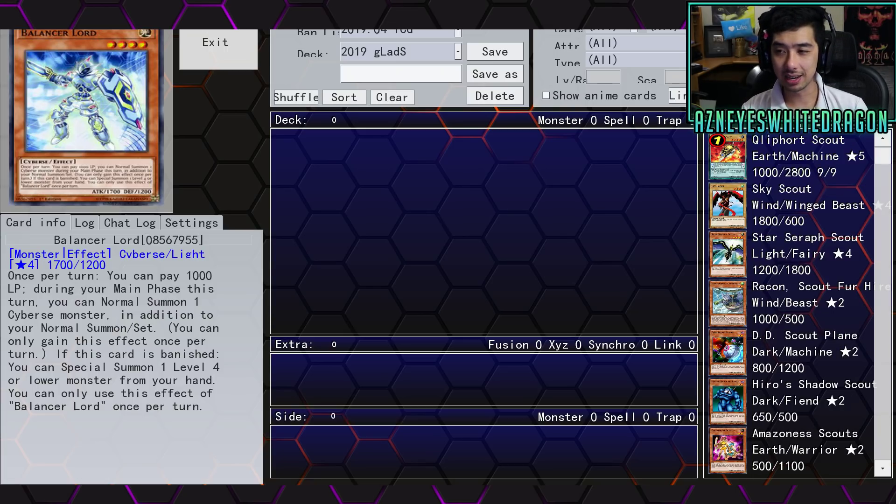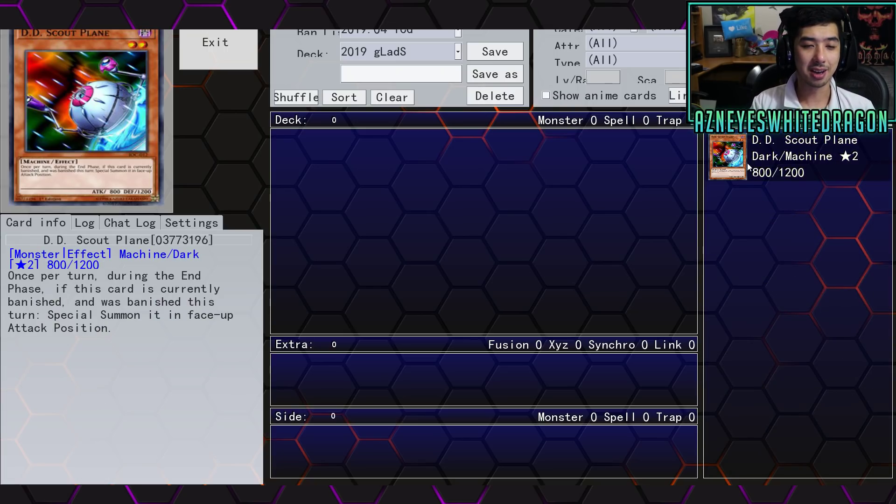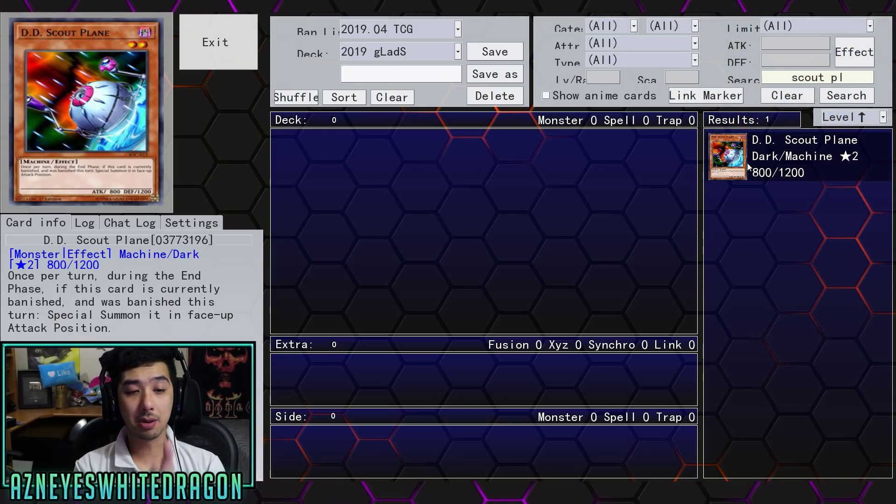I guess the idea is to maybe utilize both of them together. Due to the artwork you can definitely tell they're kind of in the same family. But anyways, it's a once-per-turn effect: during the end phase, if this card is currently banished and was banished this turn, you get to special summon it face-up in attack position. It's not too great to just leave something in attack position.